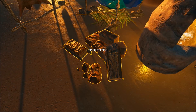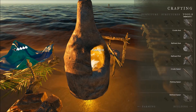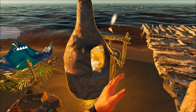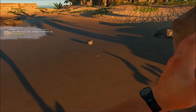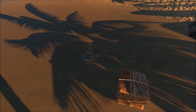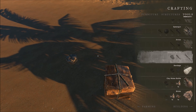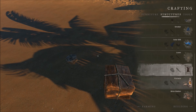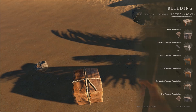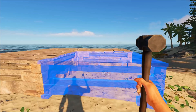So once you've got your clay, you set up a furnace and a brick station - it's crafting - and build some bricks. There's a lot more to build now. Once you've got your bricks together, I've got a load in my backpack - you can see here we've got seven - you can then craft yourself the new structures, which are brick structures.